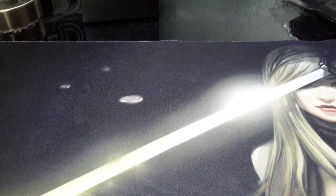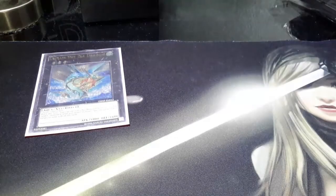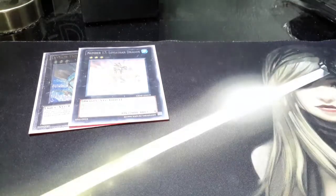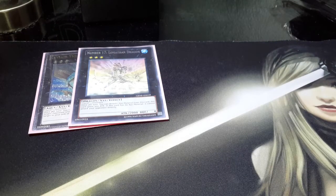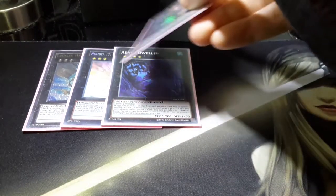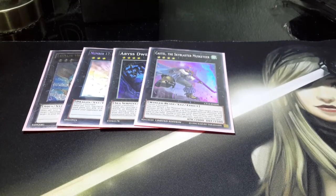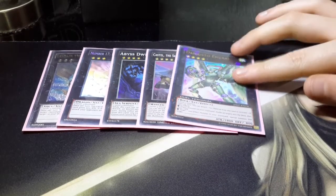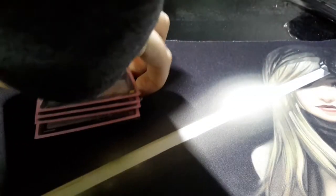Onto the XYZs — I run two rank threes and three rank fours. For rank threes, I run a Leviair the Sea Dragon, because you can get some cool combos off with it via Mizuki. I also play a Leviathan Dragon just for fun — I need to get a better rank three toolbox. Then for rank fours, I've got an Abyss Dweller, my Castel the Skyblaster Musketeer, and my lovely Digvorzhak, King of Heavy Industry, which will put back practically anything you've got.